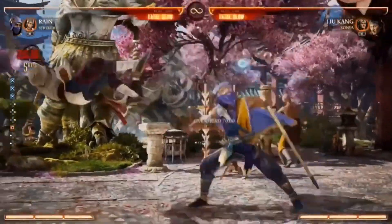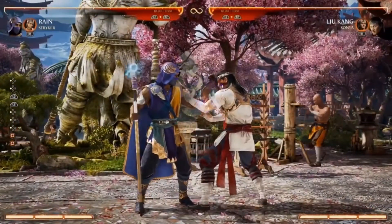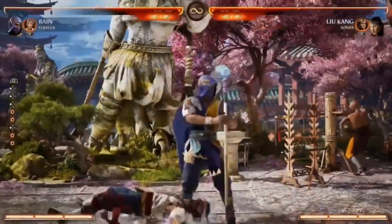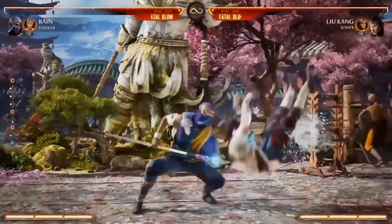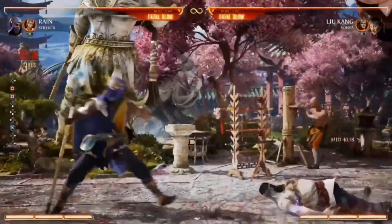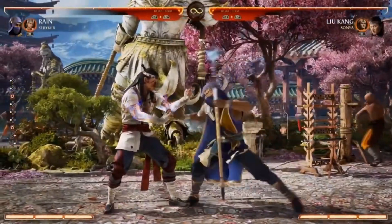One other normal I really wanted to show is standing 4, 4. Even though he's no longer a ninja, he still has tremendous leg strength — so strong he can actually kick you across the world. This is interesting because if you hold it, he gets a combo, and he can also cancel out of the hold to fake the opponent out.